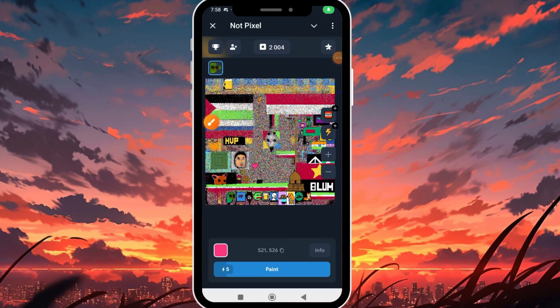Welcome back to my channel. In today's video I want to show you how you can play the NorthPixel game. As you can see on my screen, this is the NorthPixel game. This game is like a mosaic canvas — a combination of colors with different designs. On this canvas I've seen different crypto project logos and designs, including NorthCoin, Bloom, Doge, and a lot more.